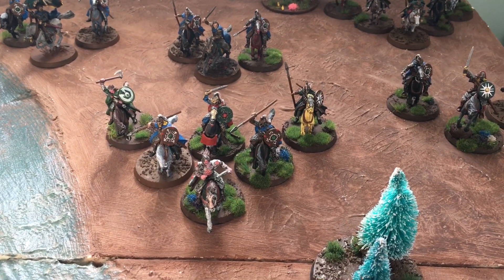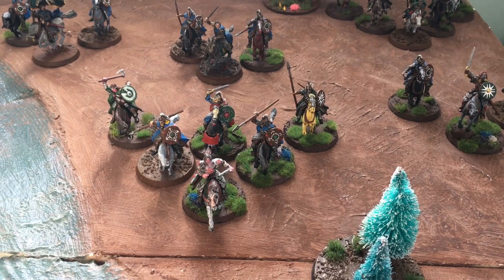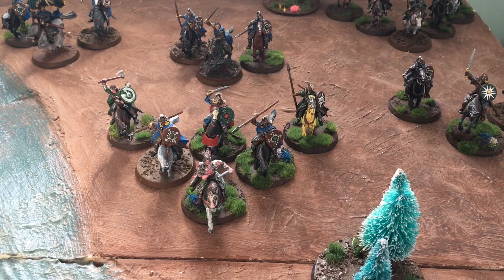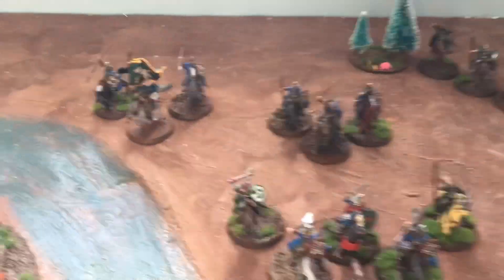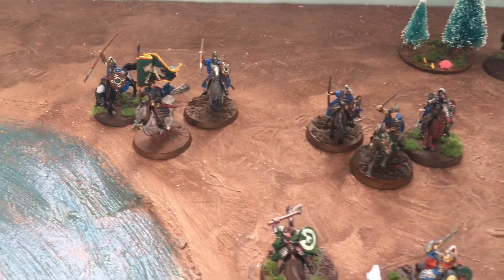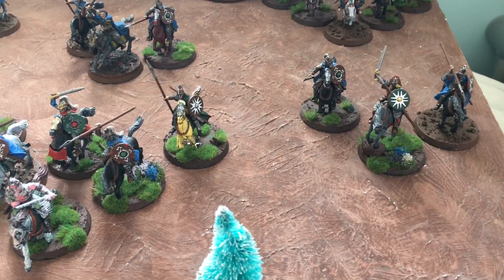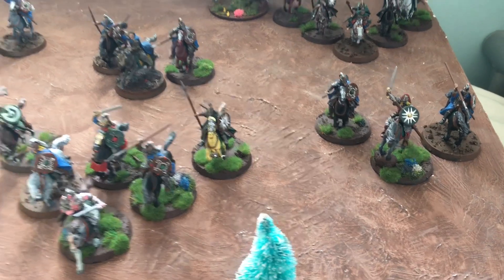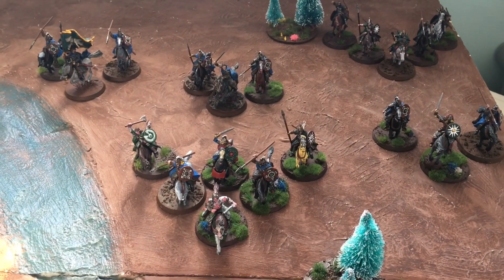He has with him three Royal Guard, two with throwing spears and one rider with a throwing spear and one with no additional equipment. Following him to war we have Gamling with the banner, Deowine, and Eomer with throwing spear. Each of their warbands have two Royal Guard with throwing spear.